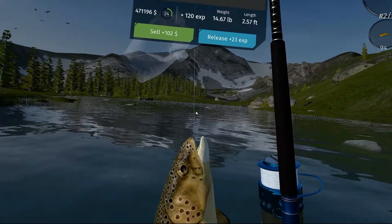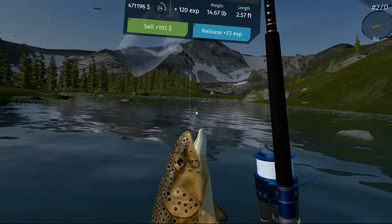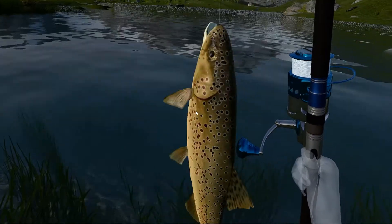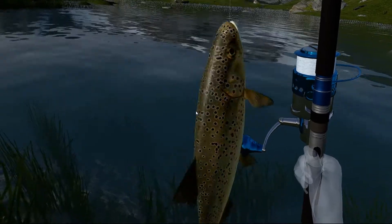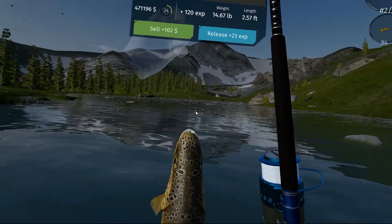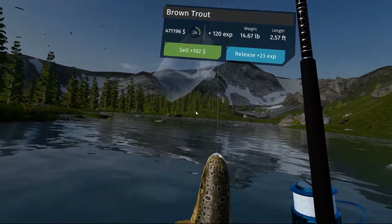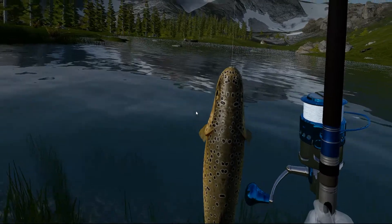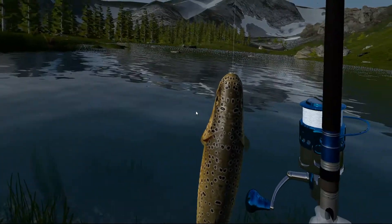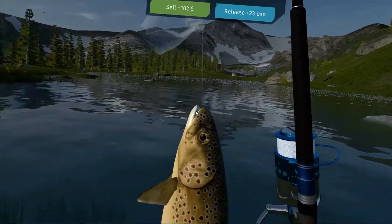This is a 14.67 weight, 2.57 length brown, and it looks really good. So we're going to release him, because any good fisherman, when they have more than enough, they should release. So we'll release him.